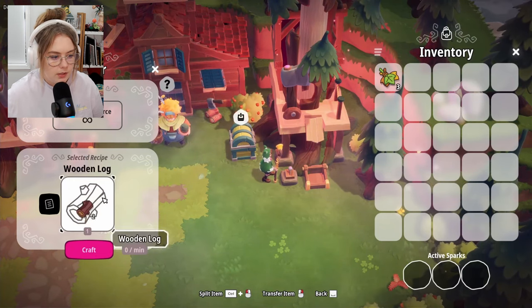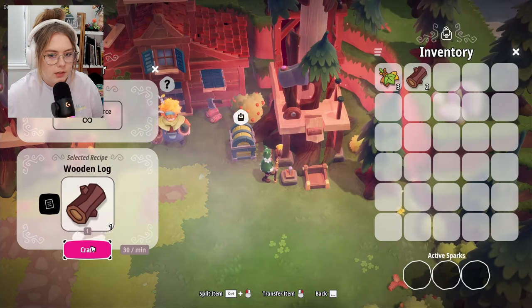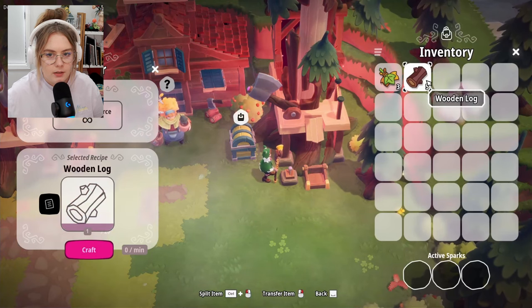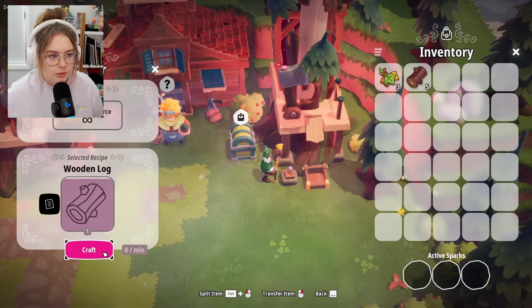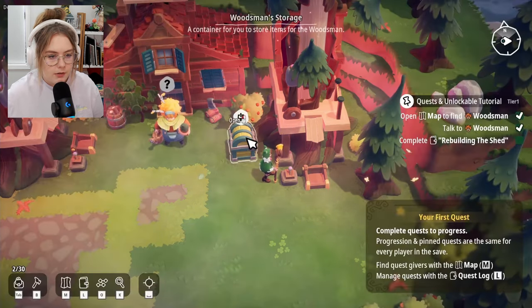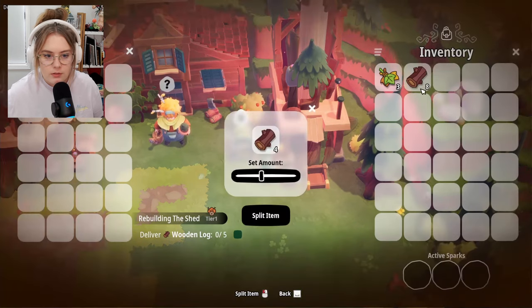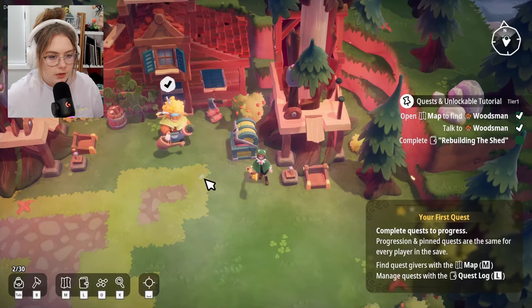I put logs in here, craft, click — and then collect from here. I could just stand here infinitely since it's an infinite resource, but that's not what I'm going to do. He wants five logs — I need to figure out how to split items. Control — there we go. Got your five logs.